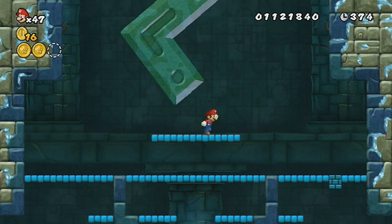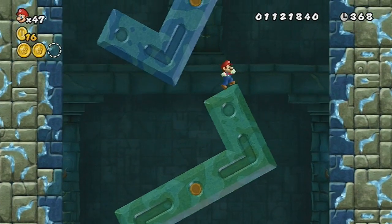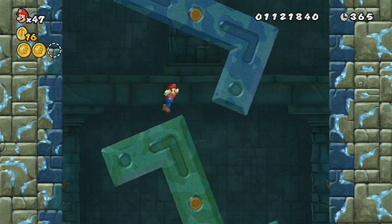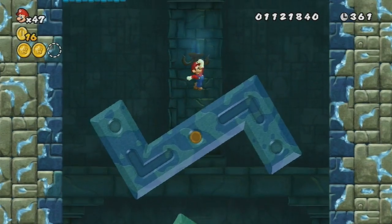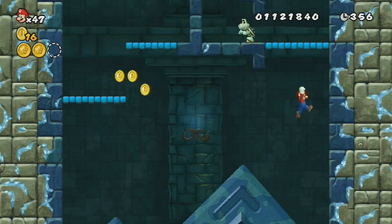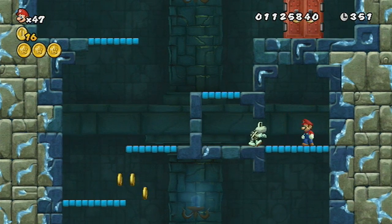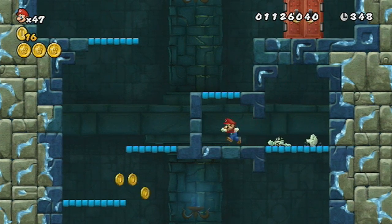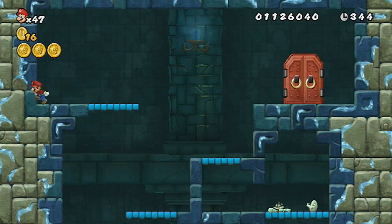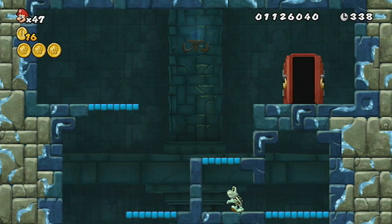Let's go ahead and bounce up here. This is pretty awkward, this level, I'm not going to lie. The last star coin is right there - you basically want to bounce off the ball and get it. And there you go. Let's get rid of him and see if there's a hidden block somewhere. No hidden block, so we're going to have to take on Lemmy without a flower. Not that I need one anyway.